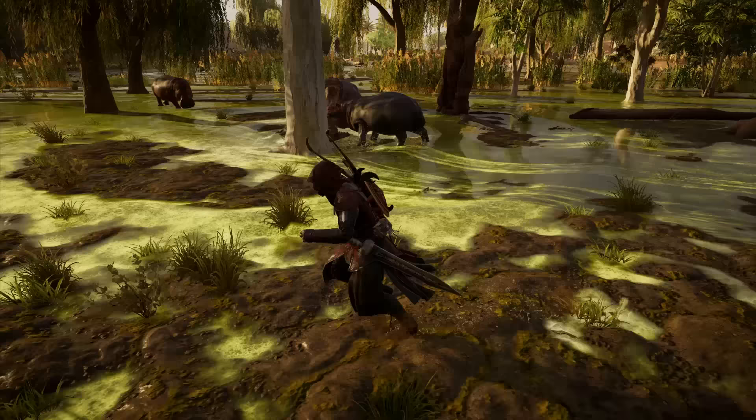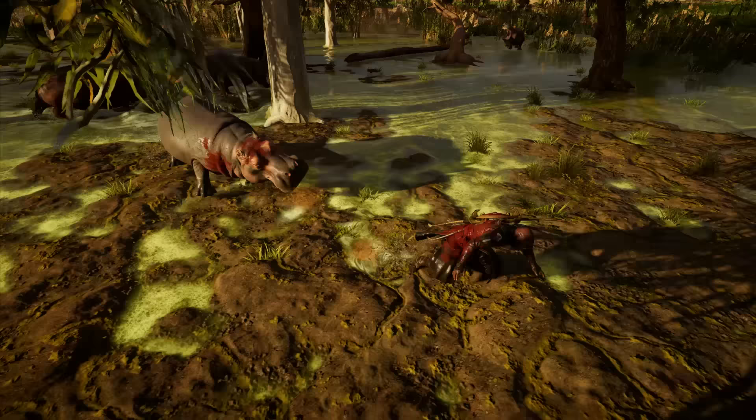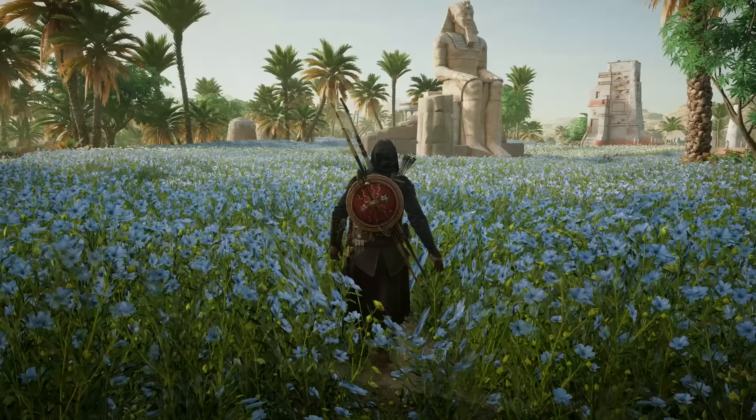The game's world is full of animals — from crocodiles and hippos in the Nile river, to hyenas and jackals in the desert. The animals are not just for show either; hunting is a significant aspect of the game, and we can collect materials from animals to upgrade our weapons and equipment. It adds a level of realism to the game and makes it feel like a living, breathing world. One of the most significant changes from previous Assassin's Creed games is the addition of a full day-night cycle.